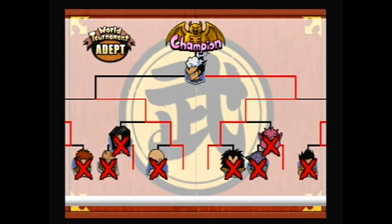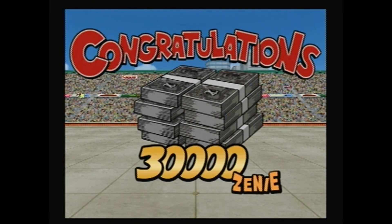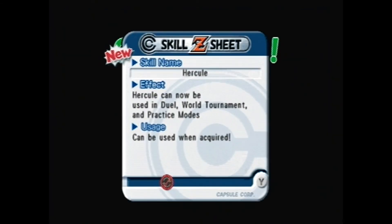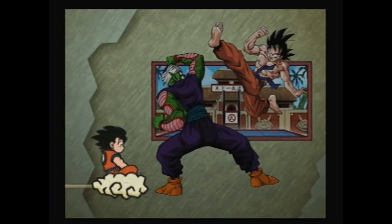Vegeta, you did it buddy! We get 30,000 - that's pretty good. Hopefully that's enough money. Oh, we get Hercule! Alright! I am number one! Hercule is pretty awesome, not gonna lie. Here he is! Thanks for listening! Cheers!